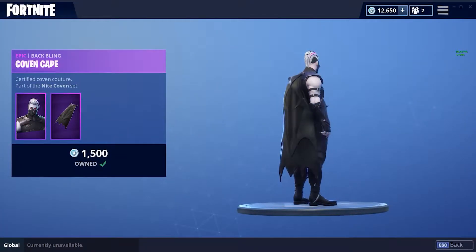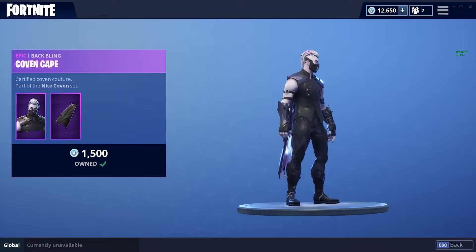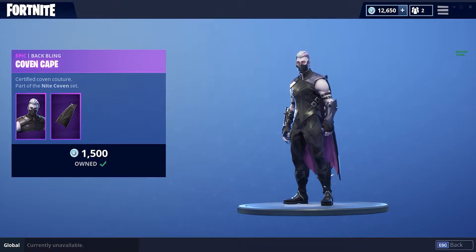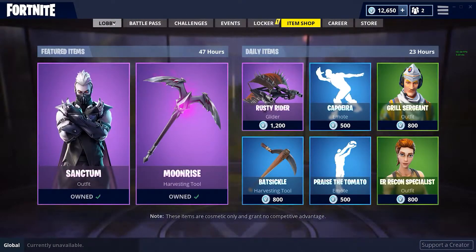It does come with a cape, and as you can see it has a purple underglow to it — looks pretty sick. He has a Bane-type mask, some white and purple hair and stuff like that.